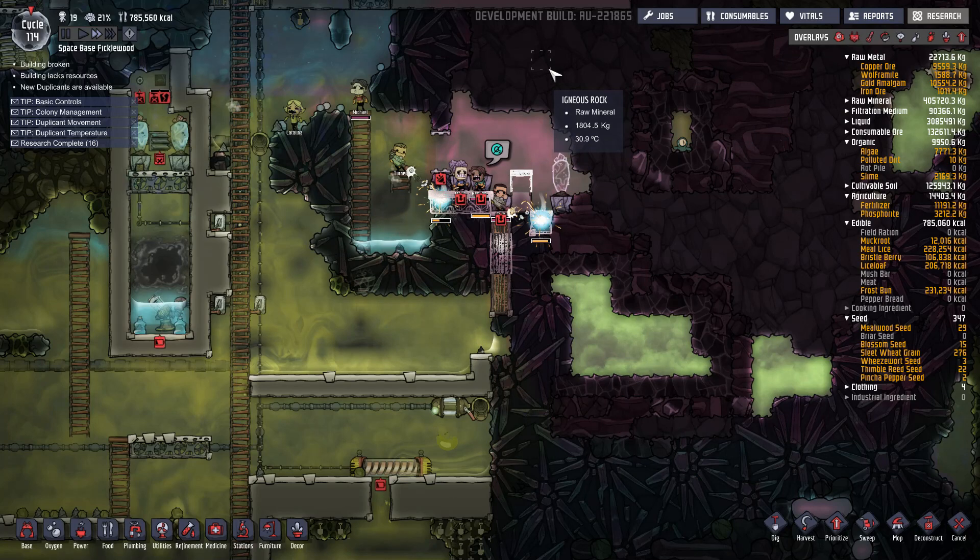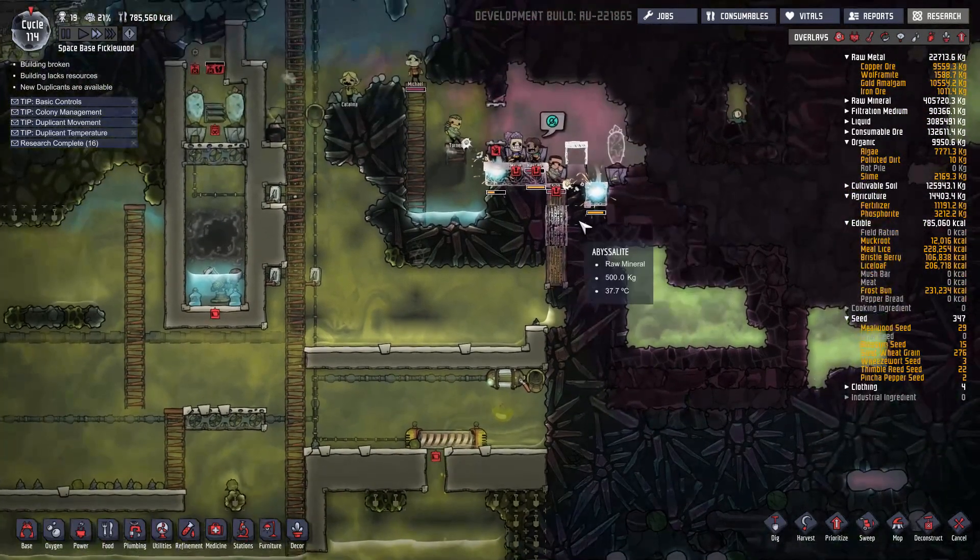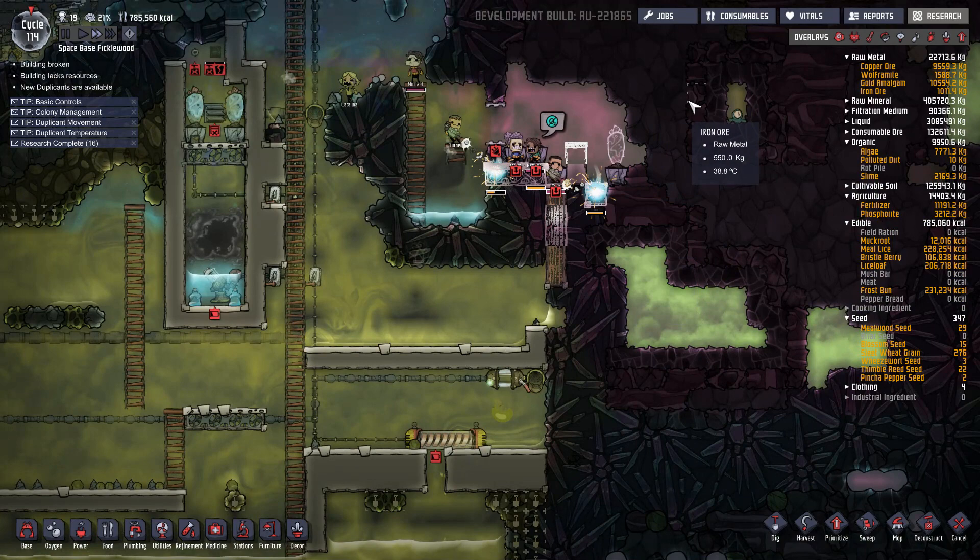Hello, YouTube! I am Penstar, and this is Oxygen Not Included Strategy and Tactics, episode 29, if I remember correctly. So, we are in the middle of our Boilermaker — or rather, making our boiler.